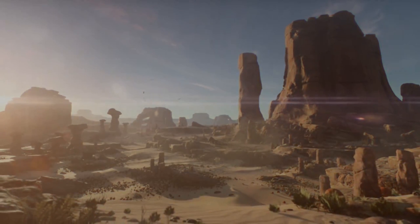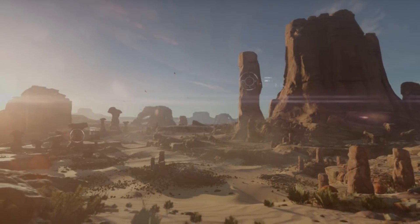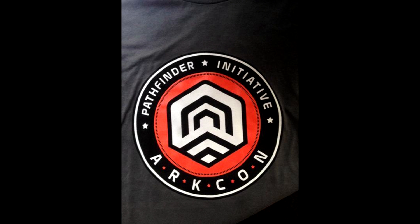The screen transitions, and it's clear that we're looking at some kind of interactive interface. If we freeze frame here, we see the letters A, R, and K, which appears after each slide, which fits in with this picture that was tweeted out by a Bioware developer some time ago.